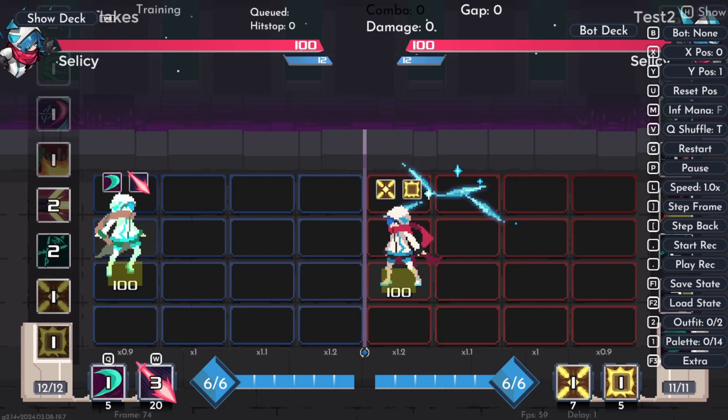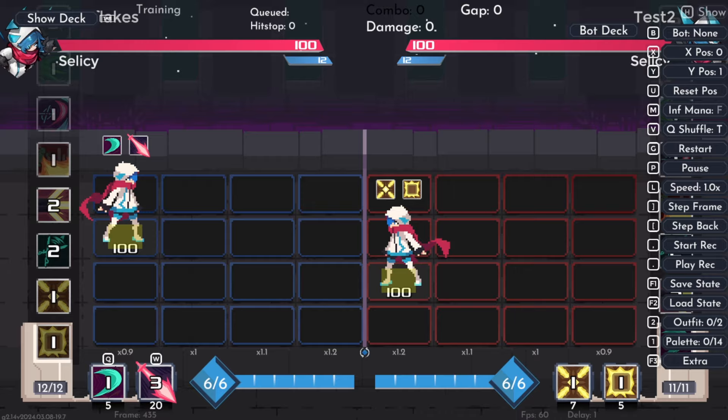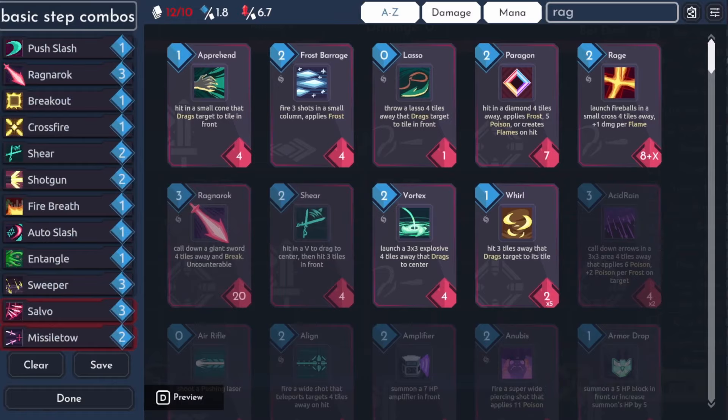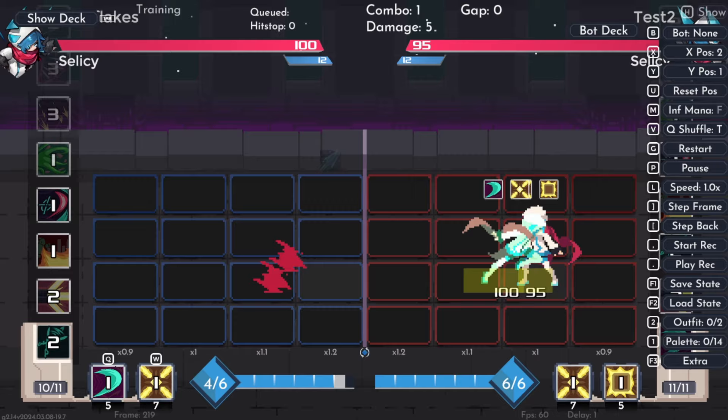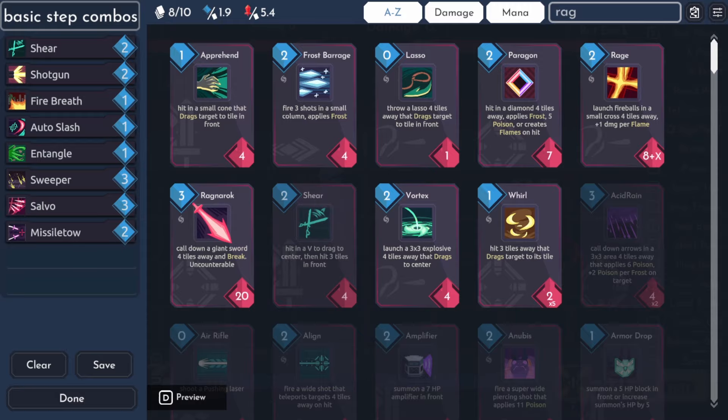You do have to input a movement to cancel that forced return if you use Step Slash from the back. With Ragnarok out of the way, all these spells I want to show are very applicable — they're usually very melee, but you can see how we can use step and invade to extend their hitboxes and make them more universally accessible. Shear usually wouldn't be able to push past the first three rows, but by stepping in, I can actually get the bonus damage, which is really nice. Same thing with Shotgun — normally two rows, but if I push in, I get the sweet spot.